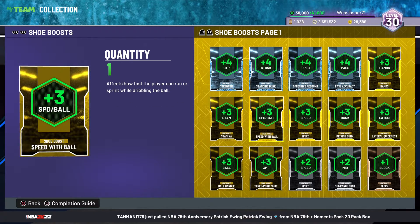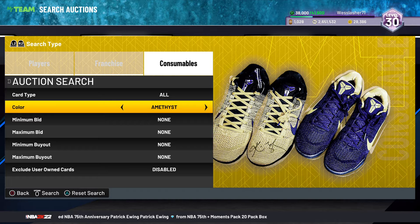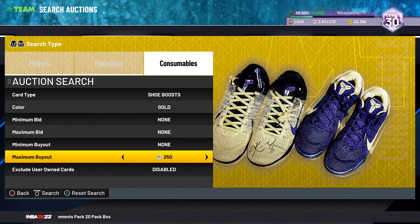What you want to do is go over here, go to consumables, go to gold, go to shoe boost. You want to try to pick up each and every one of these.